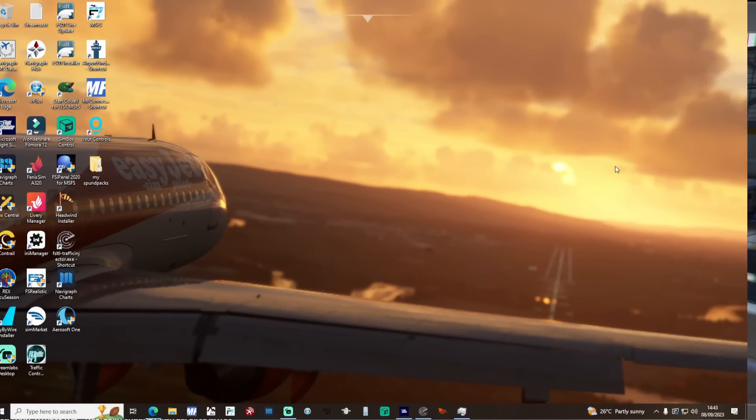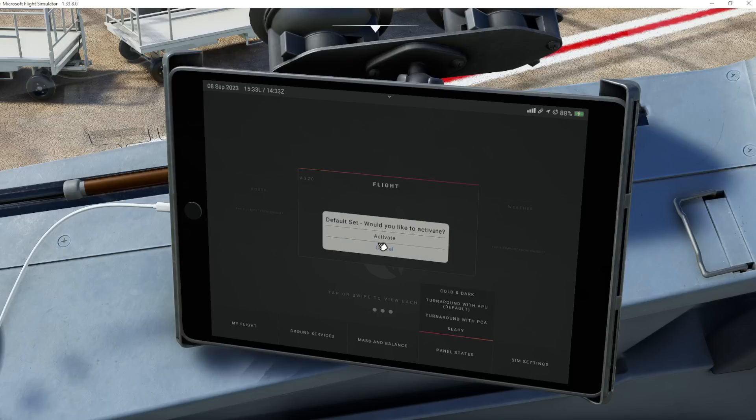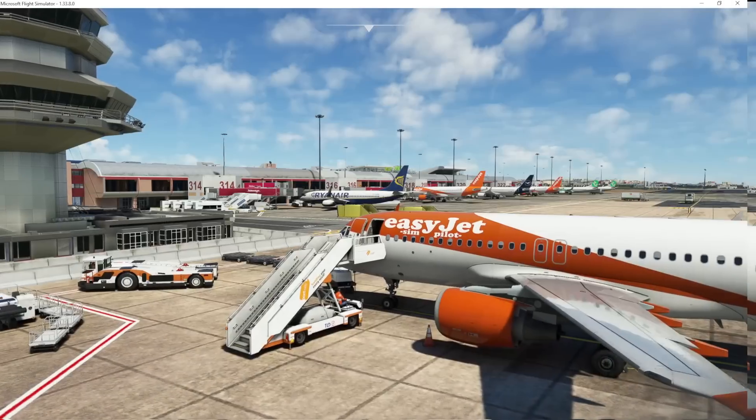The program needs to be running either before you start Microsoft Flight Simulator, or at the very latest when you're on the main screen of Flight Simulator. Don't launch it after you're already sat inside the aircraft. You can confirm it's running in the system tray down at the bottom once you've launched it. In order for GSX and this program to work correctly, you need to make sure that your panel state for the Phoenix is not set to ready by default — so any of the panel states which do not have the engines running, because obviously when the engines are running GSX doesn't work.